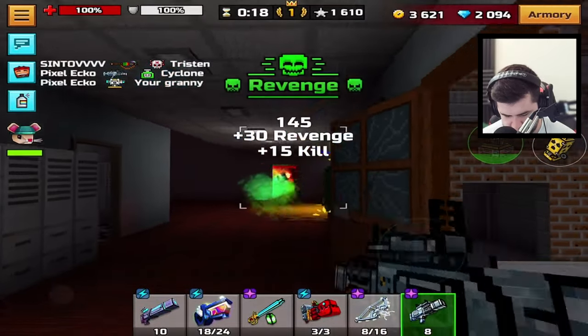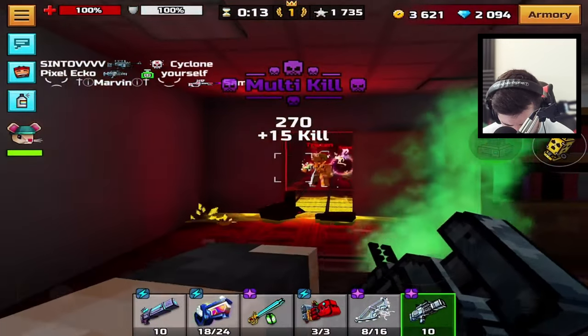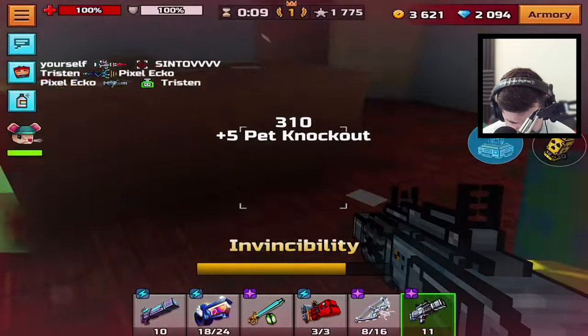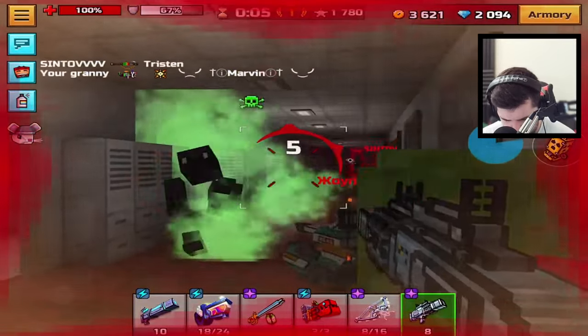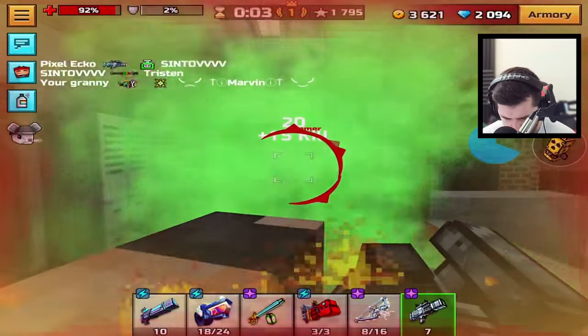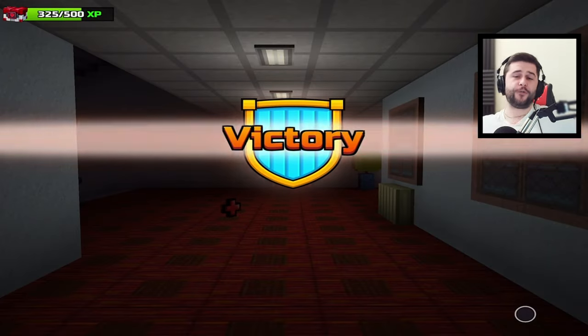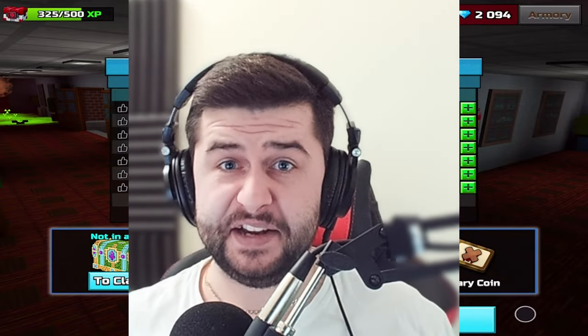Got him. Bubble Boy one more time. Let's go. I told you guys it would be insane. I got 33 — not quite the 40 that I was after. And that was on my free-to-play account. There's nothing you can do.